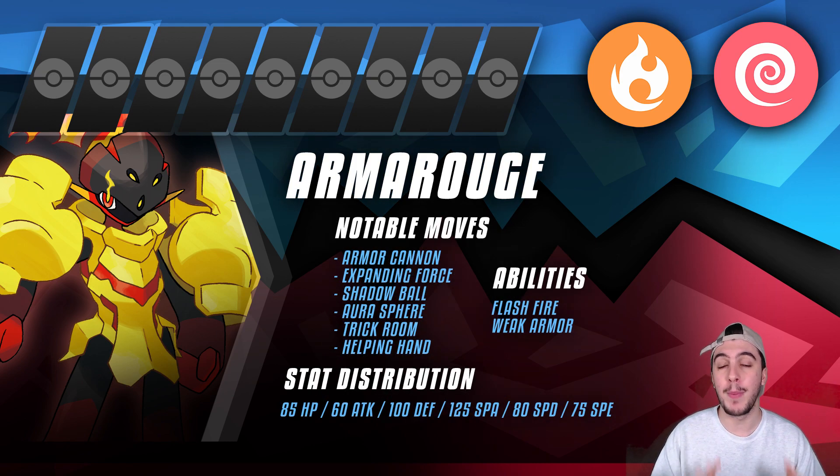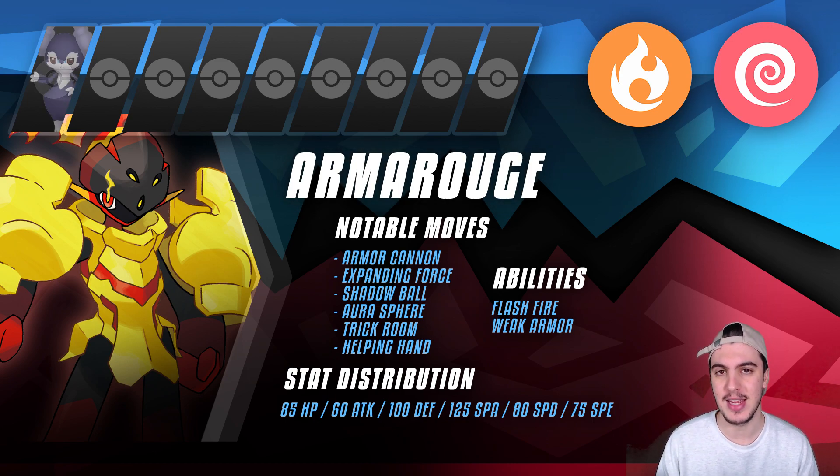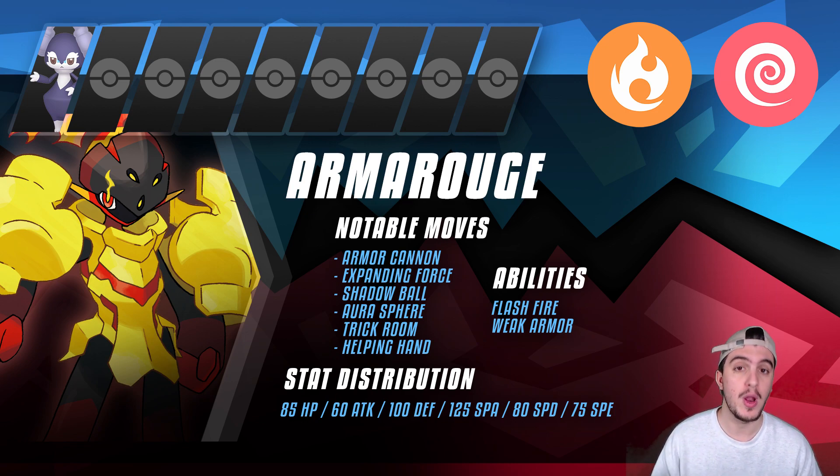Now let's talk about teammates. The best one by far, at least in doubles, is Indeedee. The fact that it sets up Psychic Terrain on switch-in is absolutely amazing for Armor Rouge, because it stops priority options that would threaten you after a Weak Armor boost — you're already weakening your Defense stat and boosting your Speed, so you don't want priority to be a problem. It also offers Helping Hand support, meaning your Expanding Forces will be STAB-boosted, Terrain-boosted, Life Orb-boosted, potentially Tera-boosted, and Helping Hand-boosted all at once — the most deadly Expanding Force in competitive Pokemon.